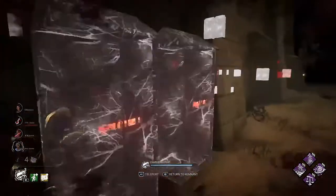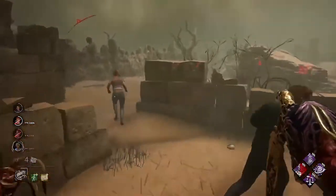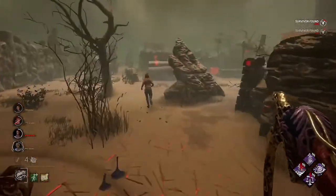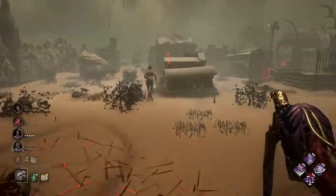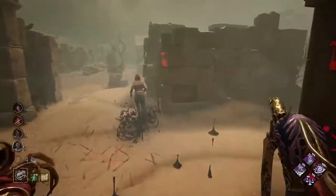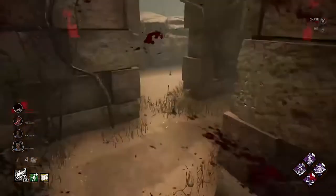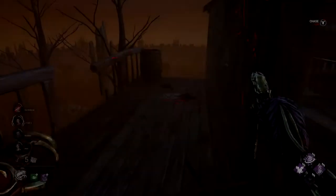The first and funniest technique is the camping remnant. I enjoy using the remnant for camping when I have Make Your Choice in my build. After hooking a survivor, you can place your remnant close to the hook, hide it somewhere, and then make distance to activate Make Your Choice. After an unhook, the survivor will be exposed and you can go back to your remnant and down them in a few seconds.